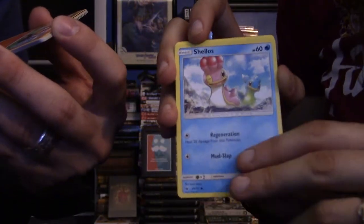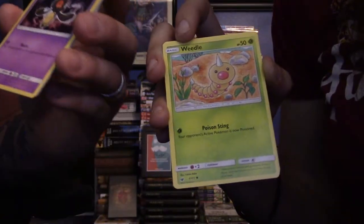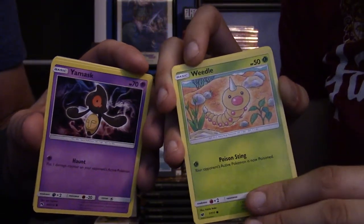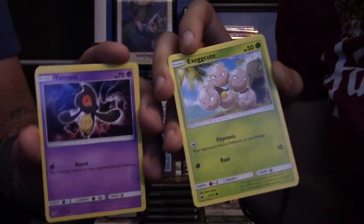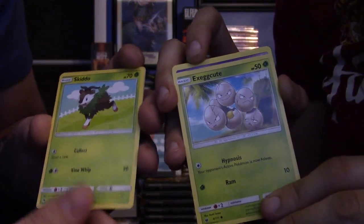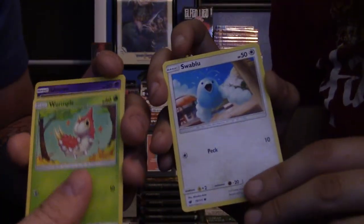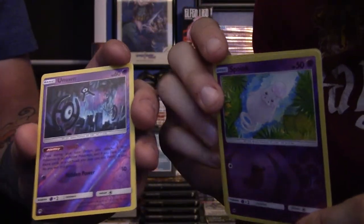Shellos. Littleo? Is that another starter? We don't know. Yamask — some weird looking dude. Yeah, that's the one that carries the face of its old human form because it's a dead person. That is a really continuous theme for Pokemon — they're just like dead people or some stuff. Skidoo, very cute little thing. Chansey — I actually really like that Pokemon, it's cute. Wurmple. Swablu. Unknown is a reverse.